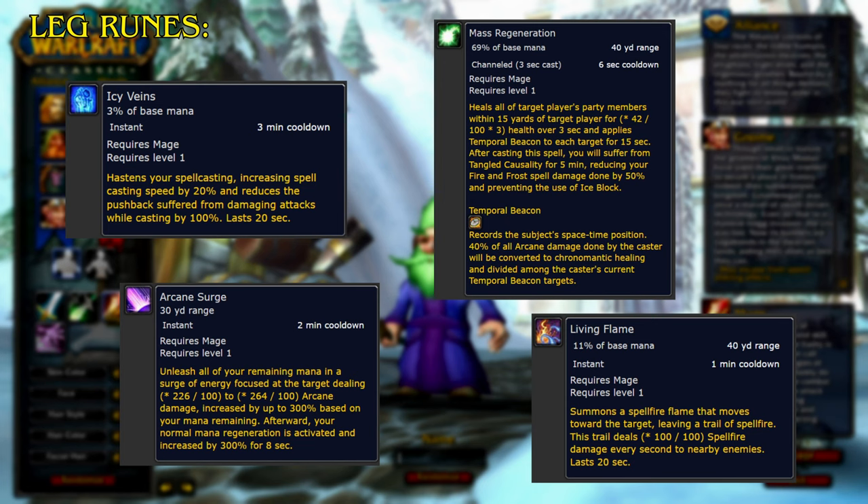Next we have the Leg Runes. Icy Veins hastens your spellcasting, increasing spellcasting speed by 20% and reduces the pushback suffered from damaging attacks while casting by 100%, lasting 20 seconds. Arcane Surge unleashes all of your remaining mana in a surge of energy focused at the target, dealing arcane damage increased by up to 300% based on your mana remaining. Afterward, your normal mana regeneration is activated and increased by 300% for 8 seconds.